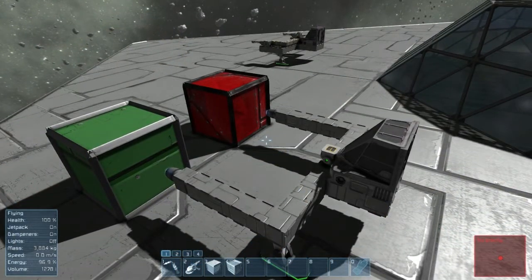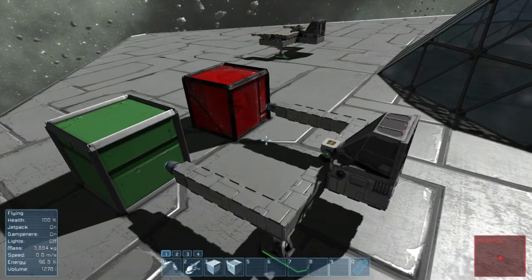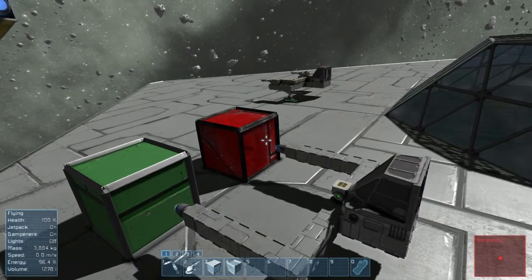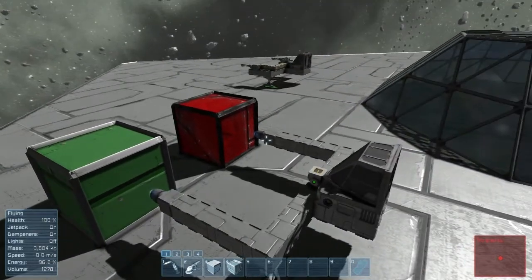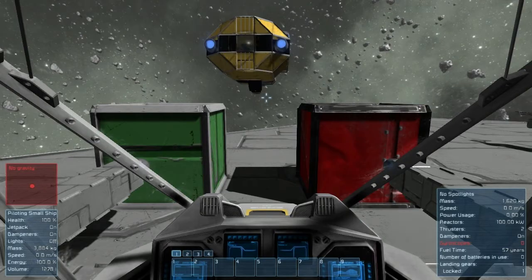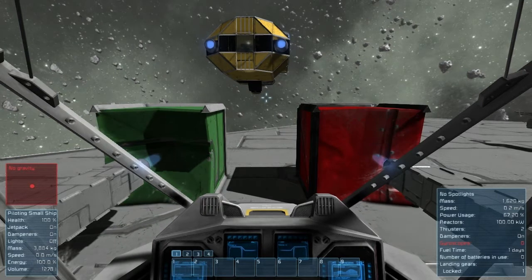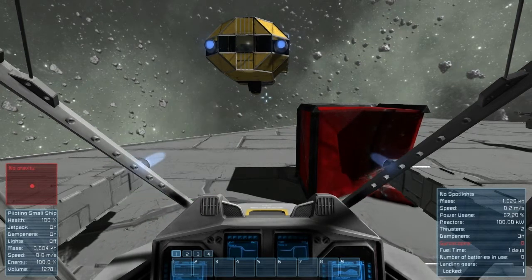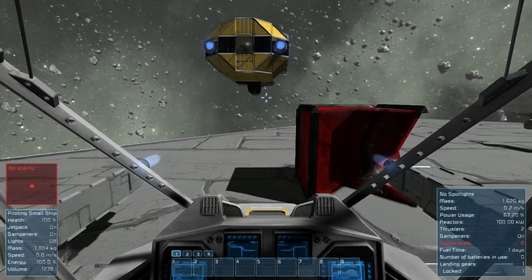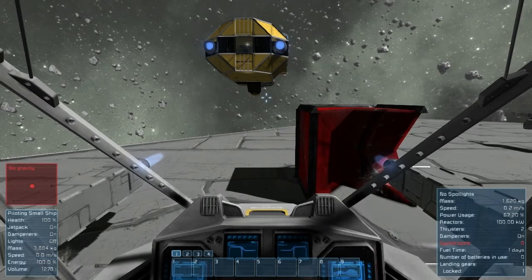The second test is to test thruster damage. I have a similar setup here as I did on the first test — a light armor block beside a heavy armor block, and two thrusters pointed at them. All I have to do is get into the cockpit, press the back button, and we will see what damage each of these blocks can take. Now we can see that the light armor block is gone already, so the heavy armor block has a distinct advantage.